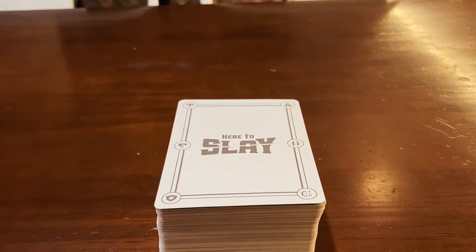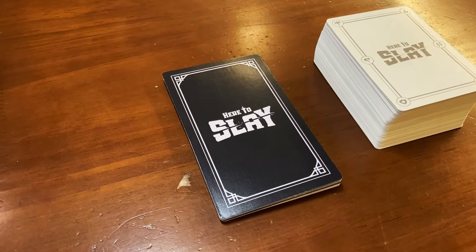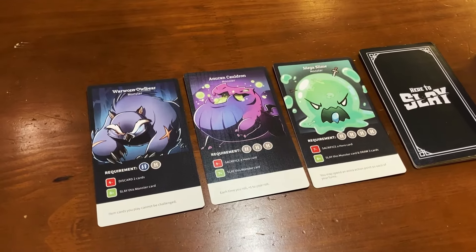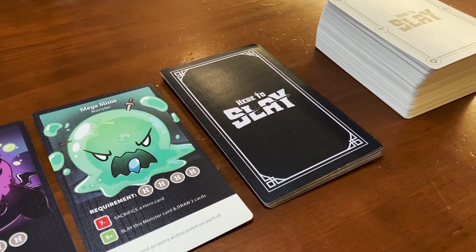Put the rest of the cards in a draw pile, leaving room for a discard pile. At this point, you're going to shuffle the monster cards — the oversized dark cards — and flip over the top 3 cards face up in the center of the table. Place the rest of the monster cards face down to create the monster deck. Now you're ready to start the game.